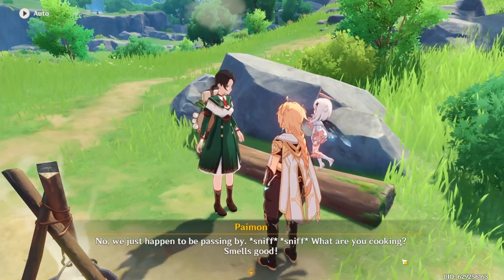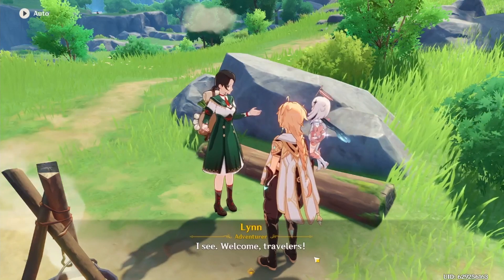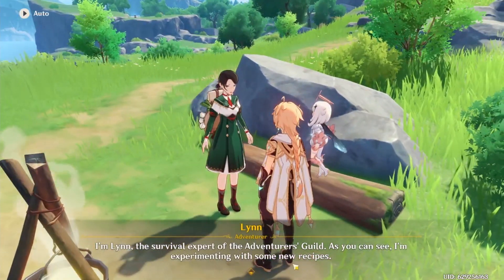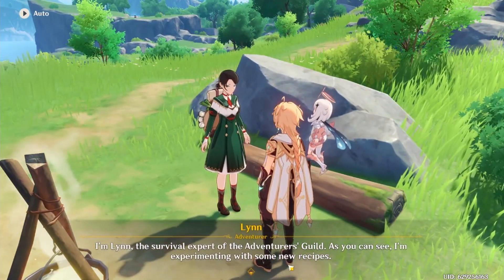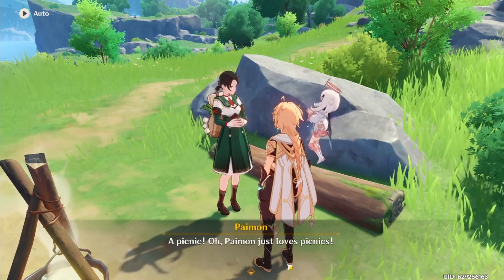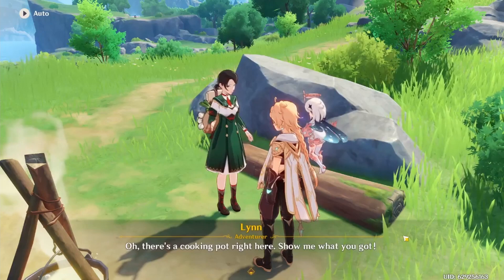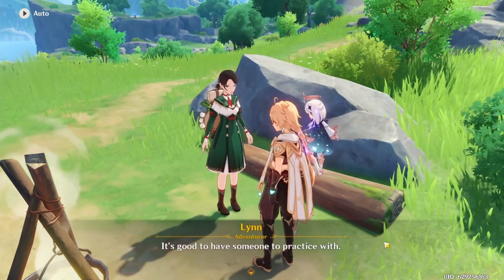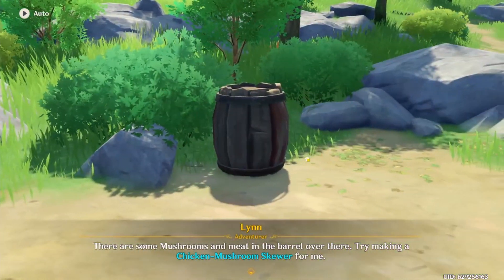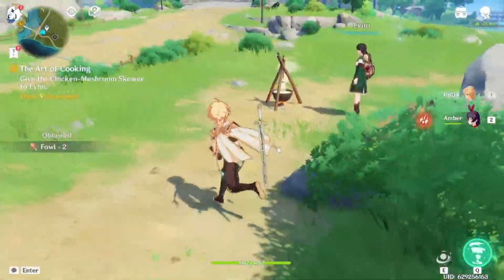Oh, is there a cooking mode in the game? What are you cooking? Oh, that could be — that's so cool. There is cooking! Eat before you go — the first rule in the Wilderness Survival Guide. Picnic? Oh, Paimon just loves picnics. My travel partner here is good at cooking as well. I've never cooked before. There's a cooking pot right there. It's good to have someone to practice with. There are some mushrooms and meat in the barrel over there. I think I already stole them. Try making a chicken mushroom skewer. Yeah, I already stole it.